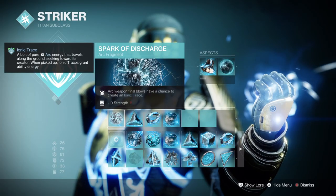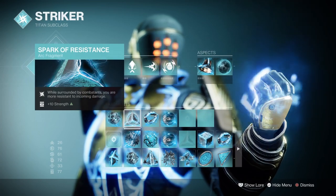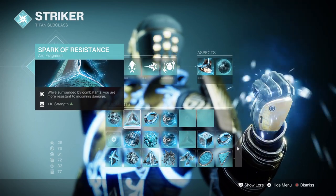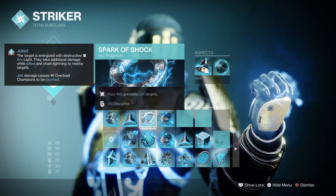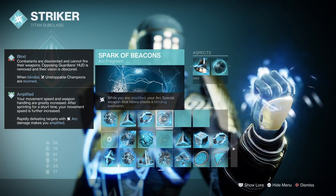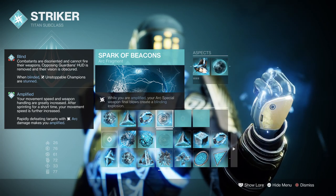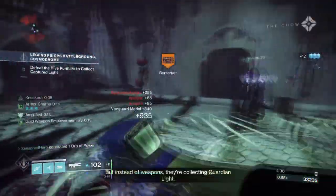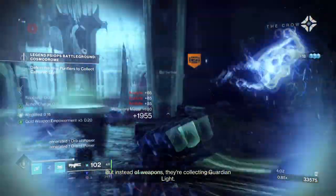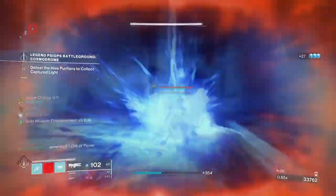For the fragments: Spark of Discharge, where Arc weapon melee blows have a chance to create Arc tracers; Spark of Resistance, where while surrounded you are more resistant to incoming attacks by 40%; Spark of Shock, where your Arc grenades jolt targets; and Spark of Beacons, where while amplified your Arc special weapon melee blows create a blinding effect. The most important mod to have here is of course the Spark of Beacons fragment, which offers players the ability to constantly create a stream of blinding effects on targets hit by it.